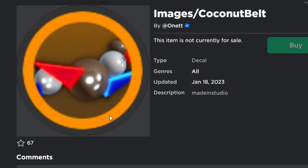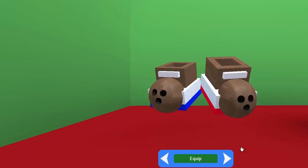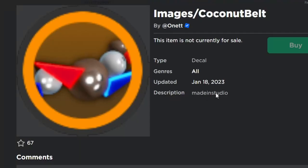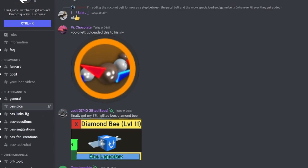There we go — it's the coconut belt. It looks pretty fancy. Hopefully it's not that big; it looks really big. But it is gonna be amazing. I don't think I'm gonna want to put the coconut shoes on, but it would be a nice combination. We don't actually know what it does, so let's go over to Discord and see what the developer has been saying about this.